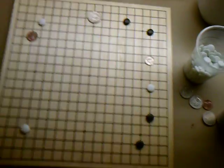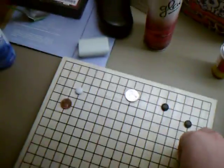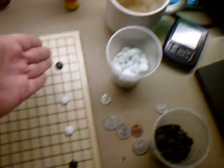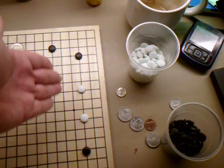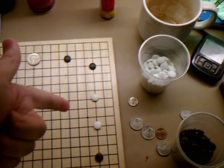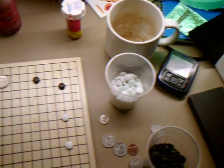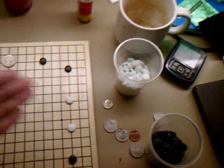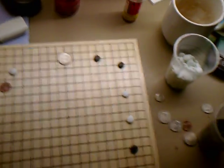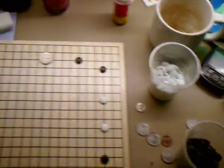His idea was to separate black. So if we take the dime and put a white stone there, this is the best way to do it. This two-space extension on the third line is a basic shape of life, and it's one of the key shapes to separating two sets of groups when you make a loose invasion like that. Its goal was to split the two groups, and he accomplished it.